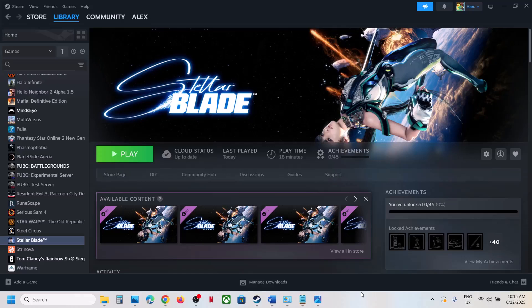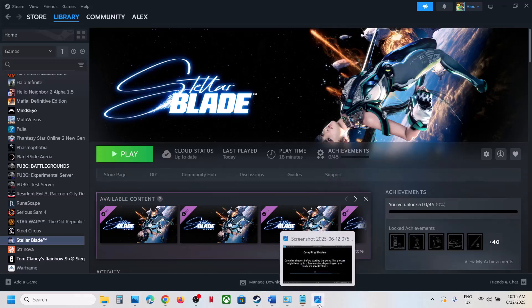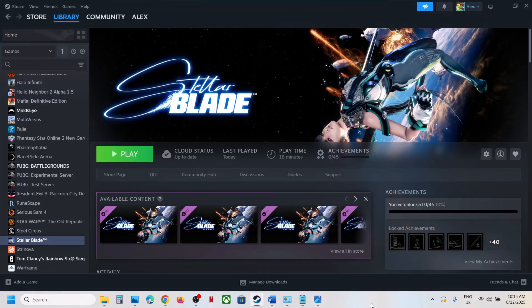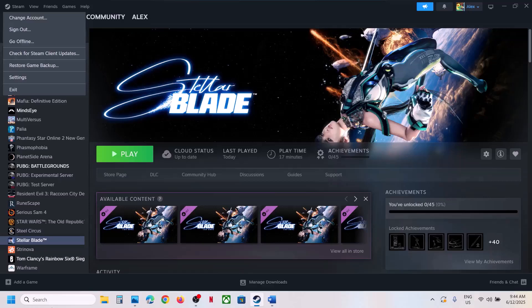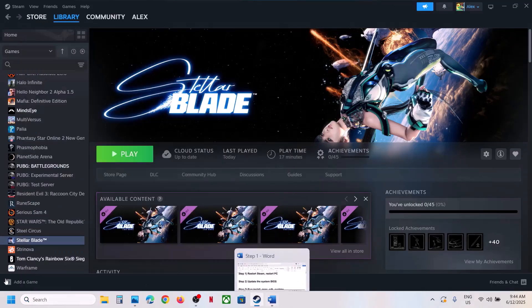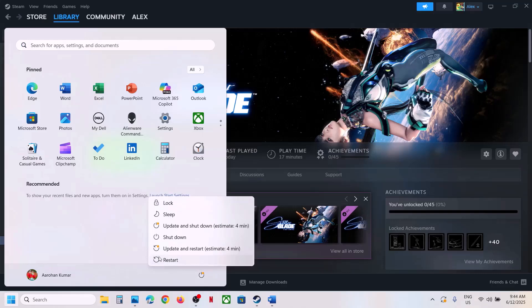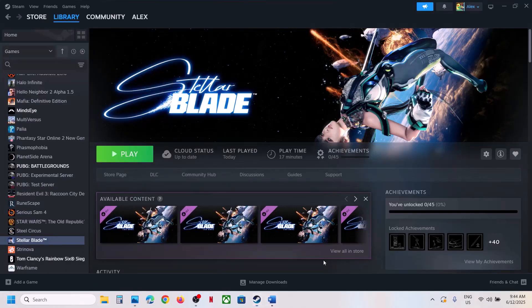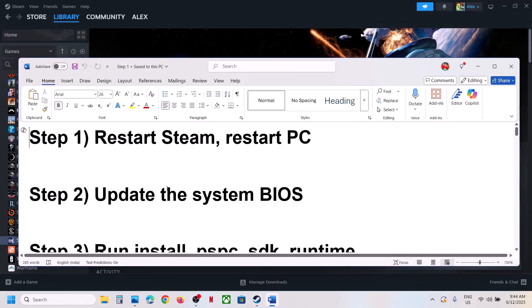Hello guys, welcome to my channel. Today in this video I'm going to show you how to fix when the game is crashing on the compiling shader screen. The first step is to restart Steam — just exit Steam and then relaunch it. If that does not work, restart your computer. Do not ignore this step; just restart once, and after the system restart, launch the game.